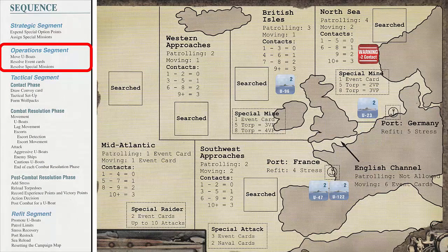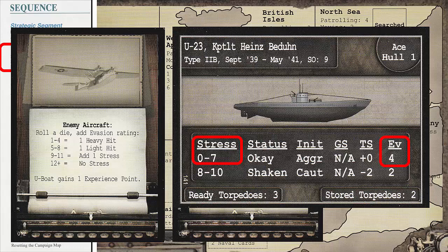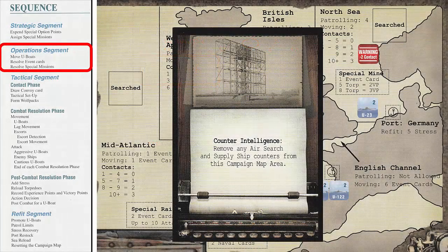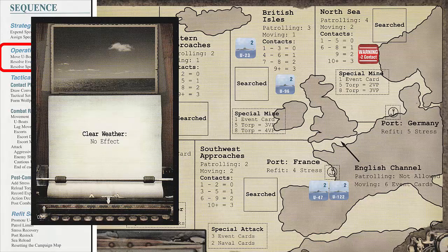U-Boat 23 departs the German port and follows into the North Sea and draws two event cards. We draw the Enemy Aircraft and Counterintelligence cards. The Enemy Aircraft card requires us to roll the 10-sided die and add the Evasion rating for this U-Boat. This U-Boat currently has zero stress, so our evasion number is 4. We roll a 6 and add 4 for the evasion, giving us a total of 10. Per the event card, we add one stress to the U-Boat, but we also gain one experience point. We record the experience point gained on the Campaign Log. Per the Counterintelligence event card, we do not have any air search or supply ship counters to remove, so we discard this with the Enemy Aircraft card. U-Boat 23 then moves to the British Isles and draws one event card. We draw the Clear Weather card, which has no effect, so we can discard it.